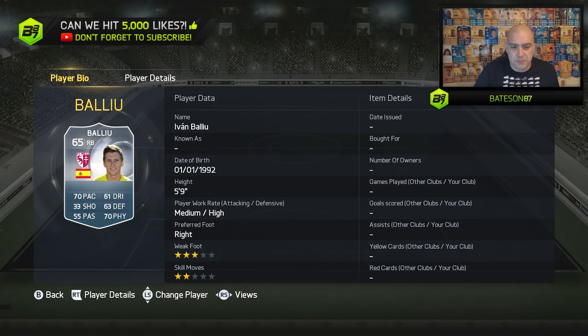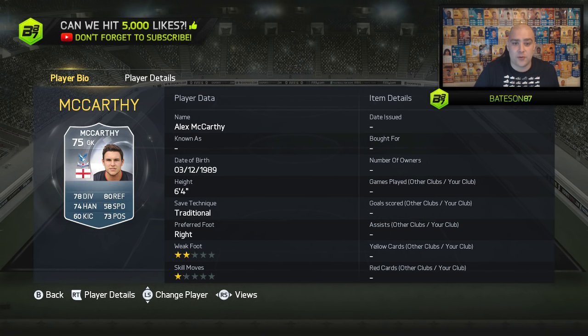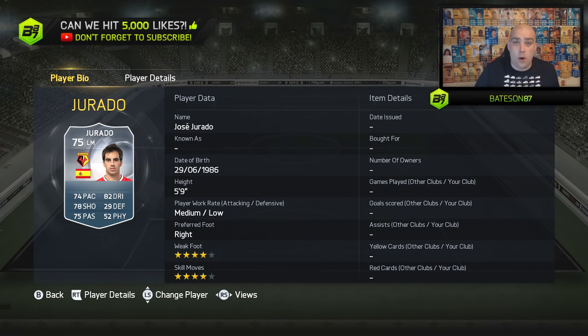Then we move on to some silvers. We've got Ballyu from FC Mets — the name has been butchered already. We've got Okugo moving to Sporting KC. Then we move on to some higher-rated players. We've got McCarthy joining Crystal Palace, a low-rated English goalkeeper. We have Gerardo joining Watford — Watford seems to be going to town this transfer window. The amount of transfers they've got, especially for hybrid purposes, they've got some very, very nice players. This guy's got four-star skills and four-star weak foot as well.